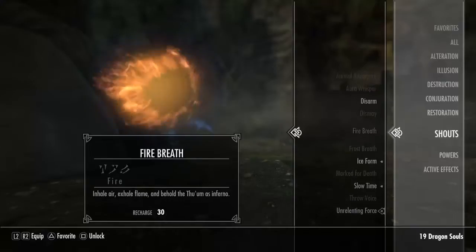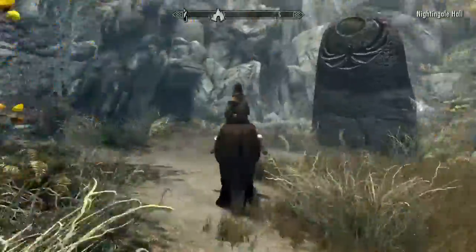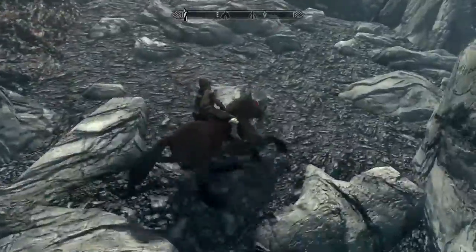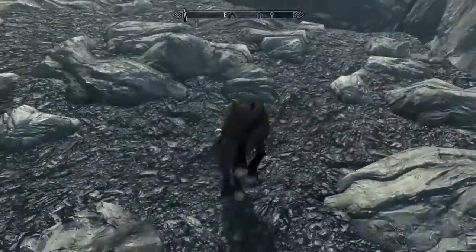We're about to cut to the last section of the video, which is having fun with the horse tilt glitch yet again. This is going up a mountain this time. So yeah, I was trying to get to the Dawnguard — I had no idea you had to go through a cave, so I'm like, I'll just take a shortcut and go up over the mountain.